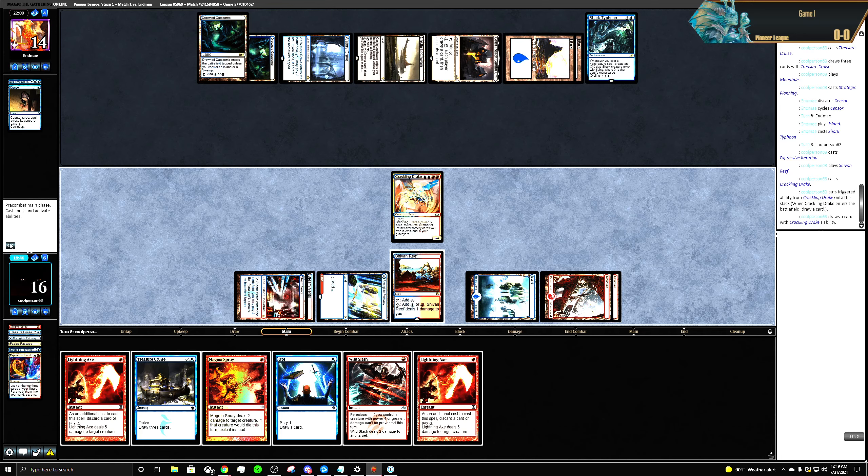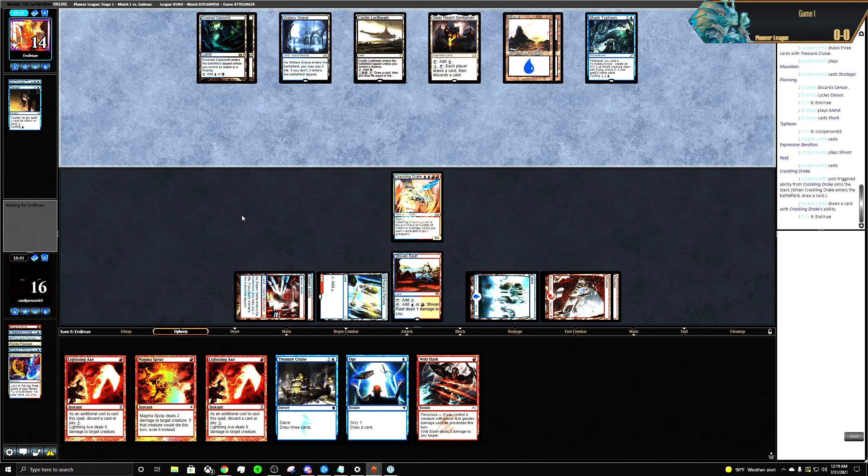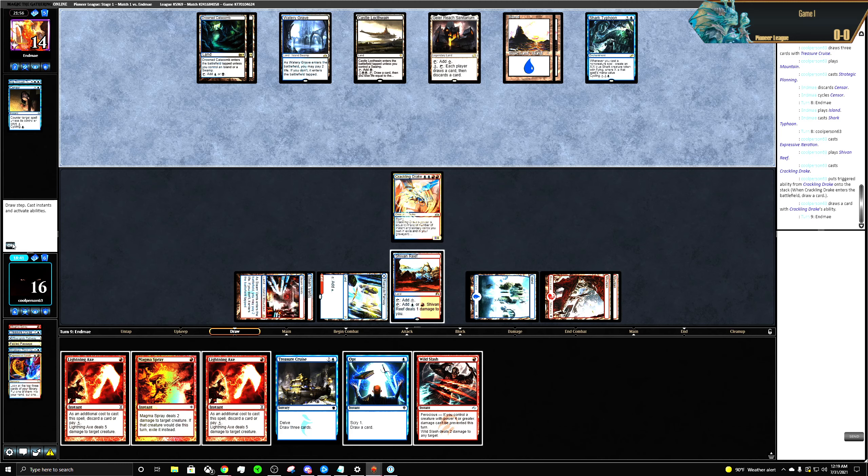Cool, if they try and cycle anything we have two Lightning Axes. I'll discard the Magma Spray. Basically this is just: can you deal with this threat?